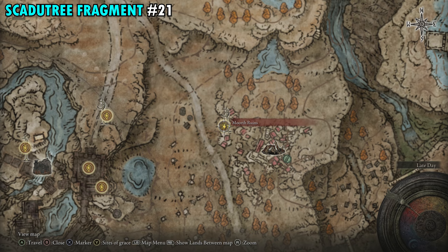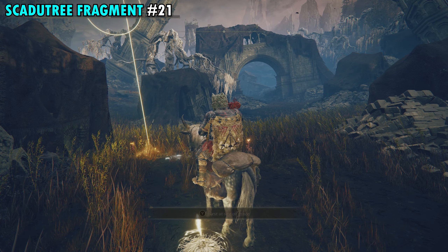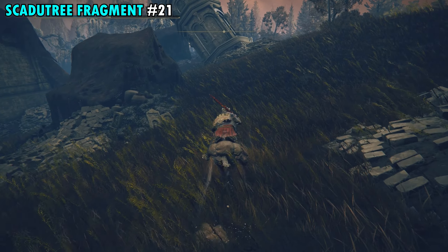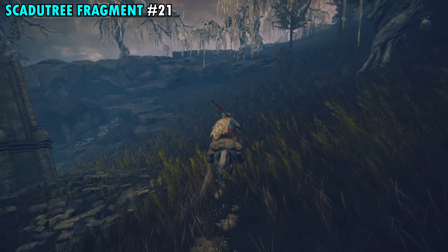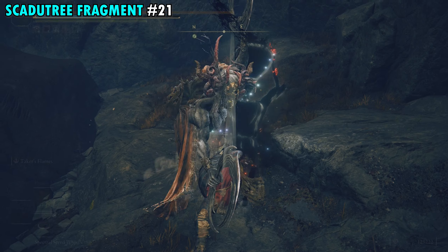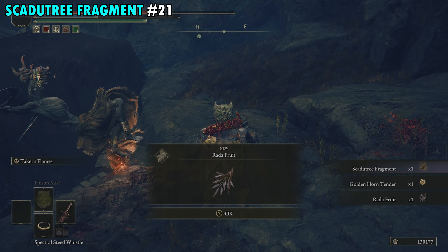Fragment 21 is found near the Moorth Ruins Site of Grace — place a marker just southeast of it. You're looking for another pot-head enemy. From the Site of Grace, work your way around the side of the ruins staying to the right, then head straight toward the giant trees against the mountainside. You'll find the guy with the pot there. Watch out for another strong enemy nearby, but once you take out the pot guy he'll drop a Scadutree Fragment.